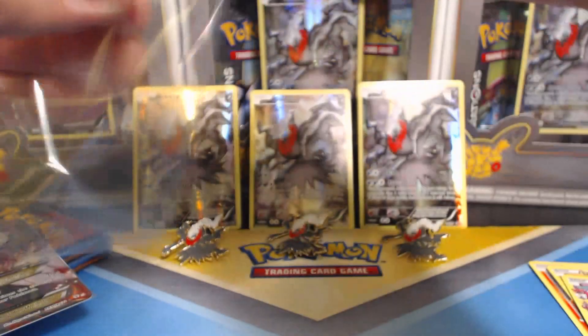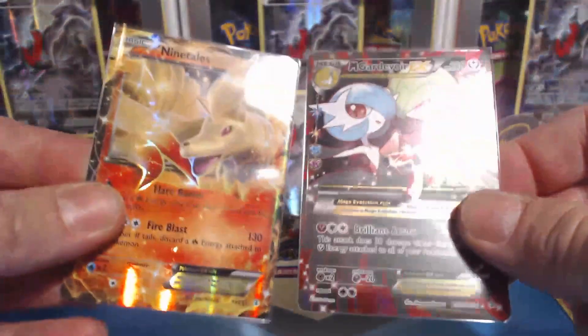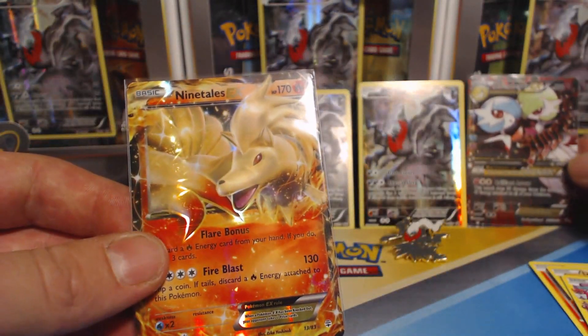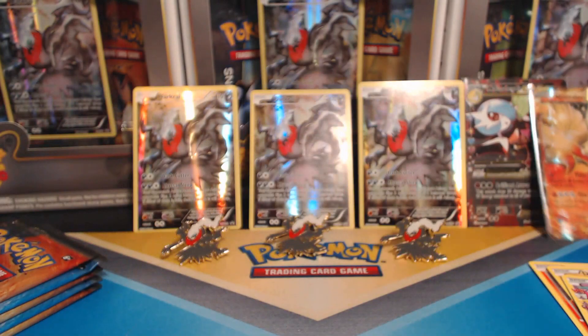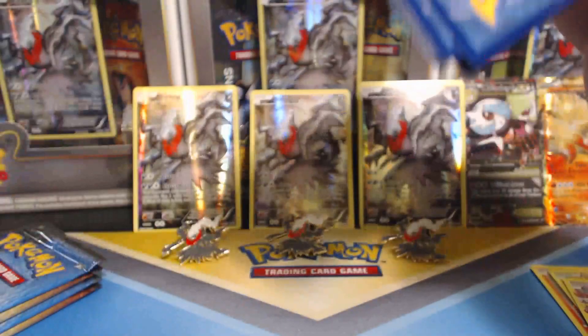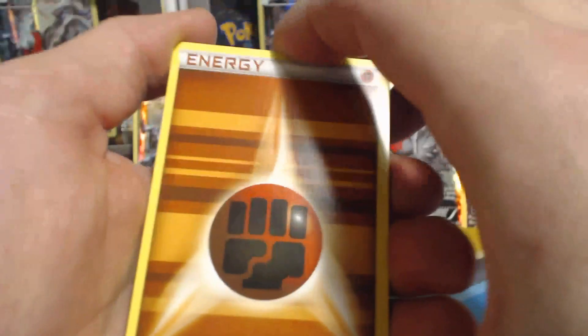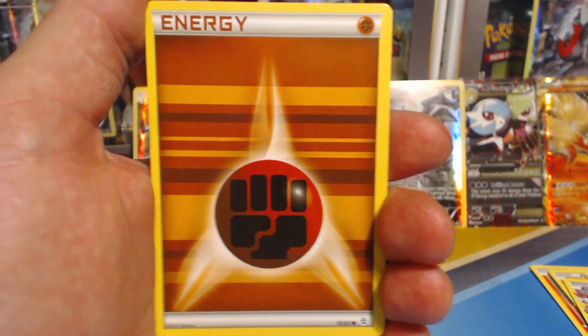Not bad at all. That was a Venusaur pack. Two EXs first pack, one of them a Mega. That's what I'm talking about right there. I've only gotten Ninetales once. I've gotten Mega Gardevoir many times — I'm trying to complete two sets. That Ninetales will help with my second set. Very nice.